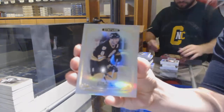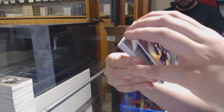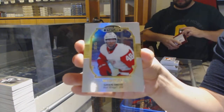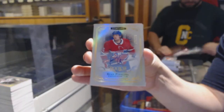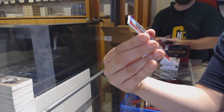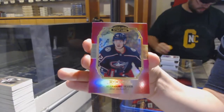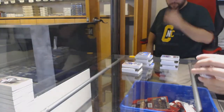Base for Boston — Cam Neely. Oliver Ekman-Larsson for Arizona. Rookie Auto of Otto Koivula for the New York Islanders. Esteemed Emerald number to 99 — Joe Pavelski for the Dallas Stars. Rookie Portraits of Giovanni Fiore for the Detroit Red Wings. Rookie Auto number to 199 for the Montreal Canadiens — Ryan Poehling. Red Rookie Portraits number to 220 for the Columbus Blue Jackets — Alexander Texier. And Rookie Reliance of Connor Clifton for the Boston Bruins.